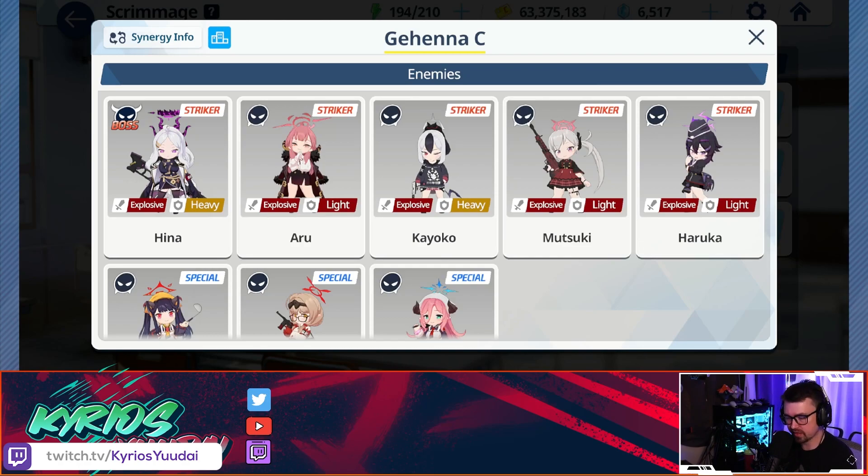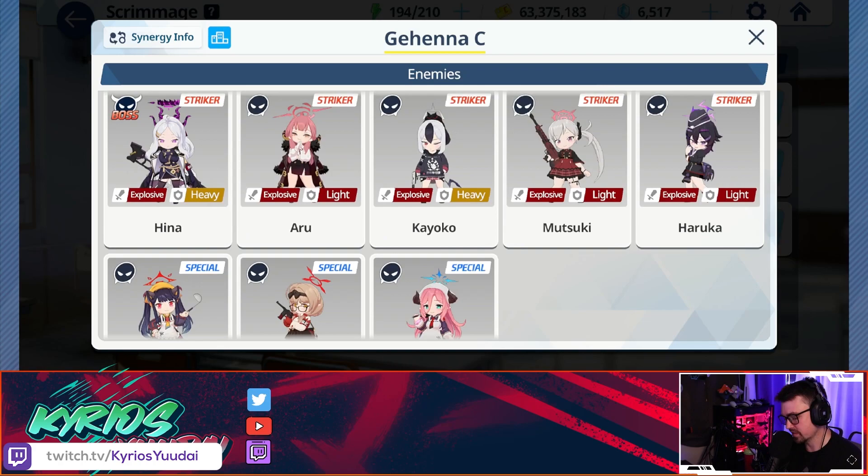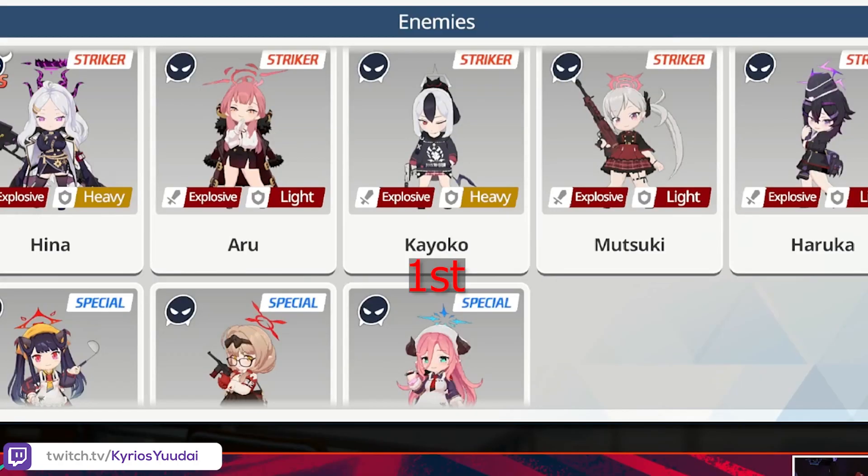Heavy damage is going to do reduced damage against light, so we really don't want to bring much penetration — we want to bring mainly explosive damage. Kayoko is very important to take down, and the main boss is Hina, so you'll need to focus fire. If Kayoko pulls off the fear, it's pretty much game over, so you need to burst her down immediately. For kill priority: Kayoko goes first, then Mutsuki and Aru go second and third — they're grouped together so you might get some good AoE crits.